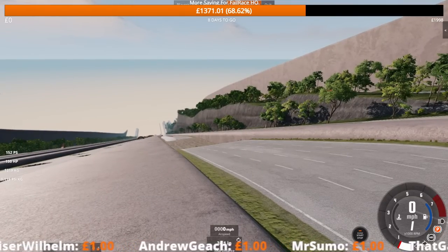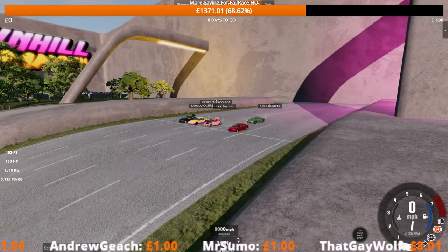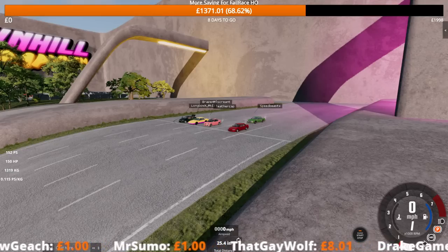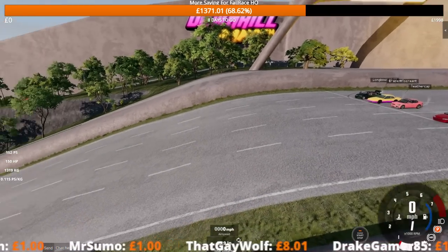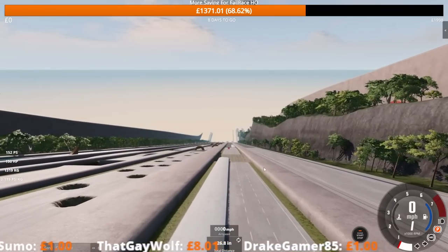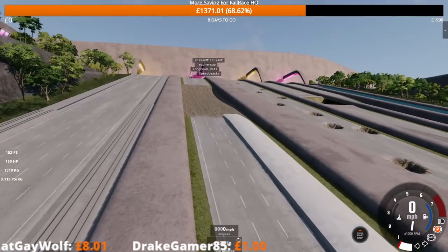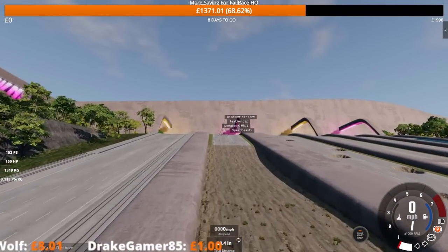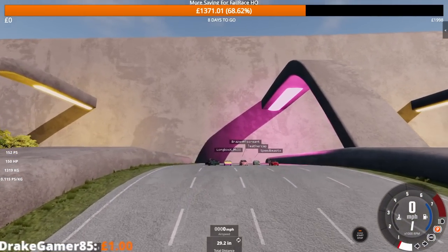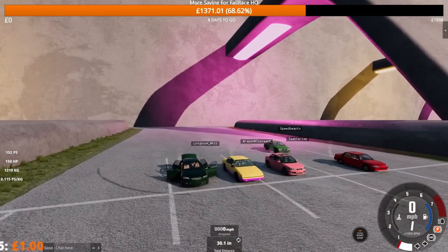We're going to race them down the hill — first one to the bottom wins. However, there is a catch: your car has to be in a drivable condition when it gets to the bottom. It has to be able to put power down and have steering. So it's a risk versus reward thing — you can try and go really fast, but if your car disintegrates and ends up as a ball of metal, you will not win.